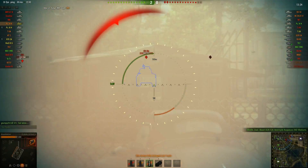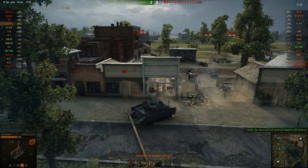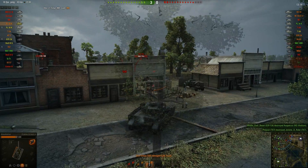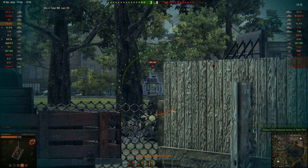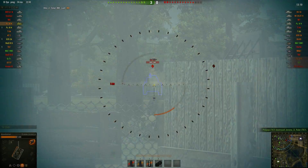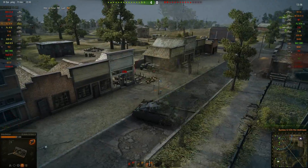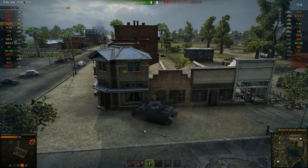I've spotted a few more people. That was optimistic — blew the hell out of a hut, never mind. I'll get that Chi-Ha in a second. Let's go back in — yeah, there he is. He's not aiming at me. Wallop, see you later! Low armoured — derp gun's got high damage. Take him out in one shot, no worries.